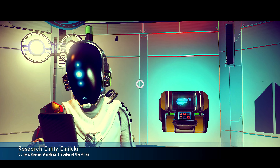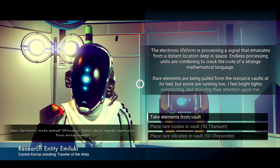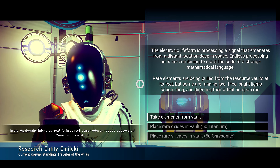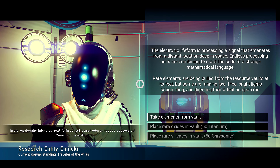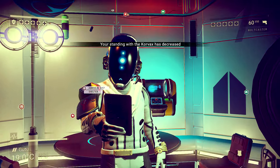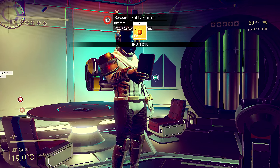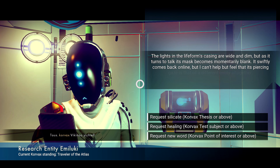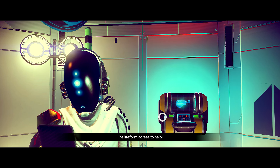Let's talk to him. What's up, man? How you doing? They might start you with like a word challenge or something. Electronic life form is processing a signal that emanates from a distant location deep in space. Endless processing units are combining to crack the code of a strange mathematical language. Rare elements are being pulled from the resource vaults in its feet, but some are running low. I feel bright lights constricting and directing their attention upon me. Take elements from vault. Place rare oxides in vault. Oops — maybe I wasn't supposed to do that. Sorry, bud. Here — iron. That's not rare stuff, dude. Can I give it back to you? I'm sorry, I didn't mean to take it from you. He's mad. Request silicate. Request healing. Request a new word. I'm surprised he agrees to help because I just stole stuff from his vault.